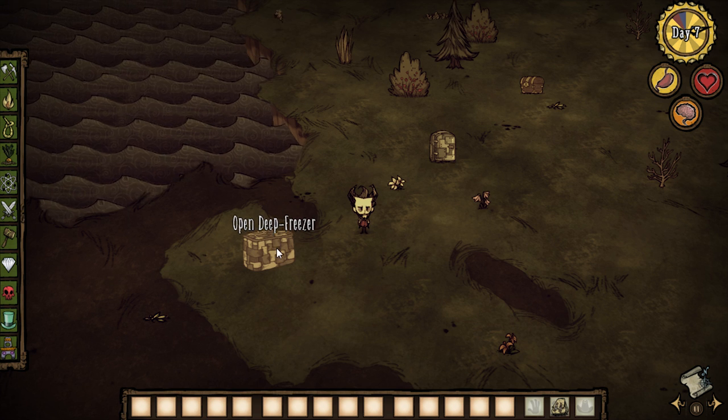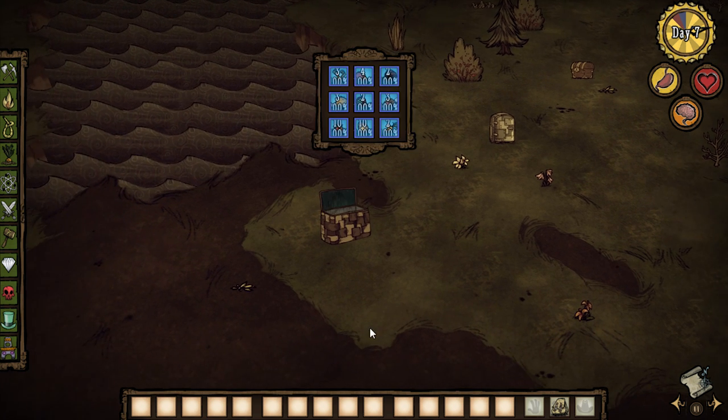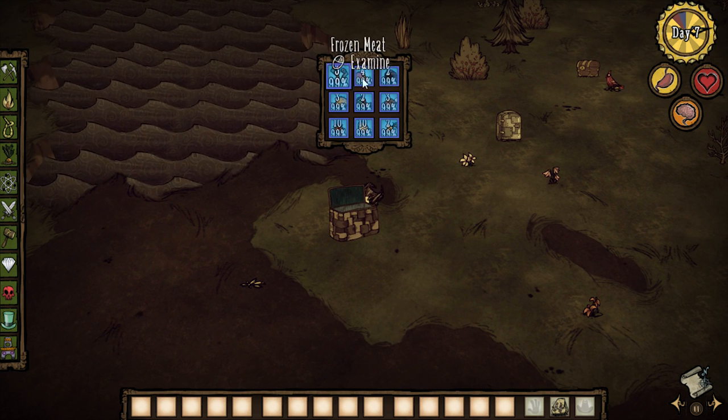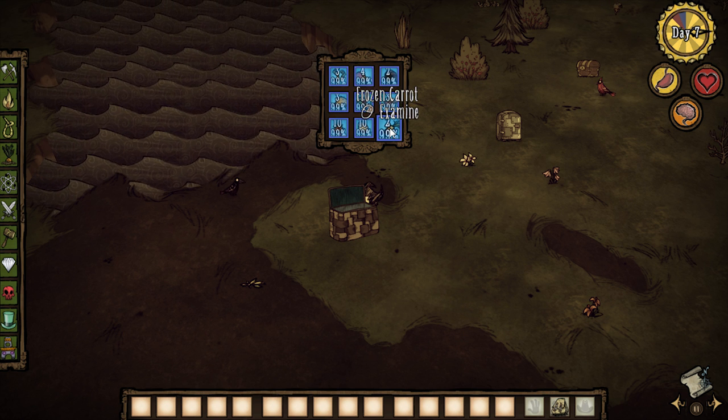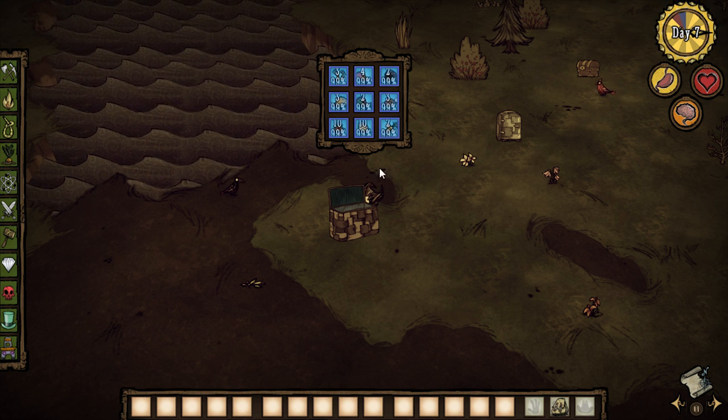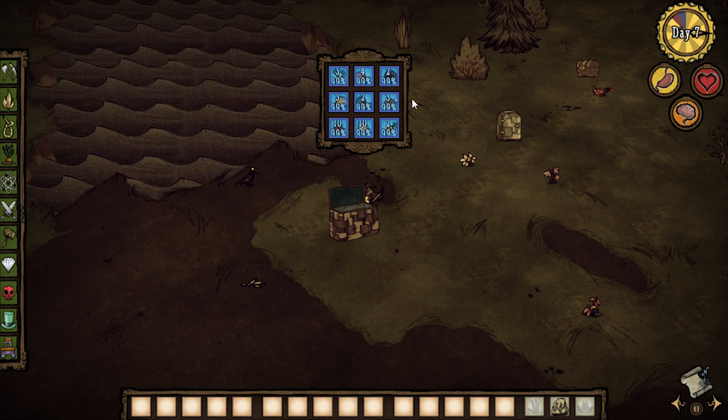We got this awesome deep freezer. I'm going to click on this bad boy. I've had some meat in here freezing away — frozen koala trunk, frozen meat, frozen frog legs, frozen drumsticks. All this raw food is frozen solid in our deep freeze. Now it's been in there for about seven days and it's only gone down to 99%. I think that's pretty awesome.